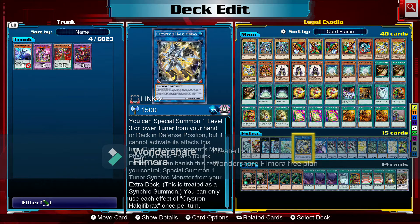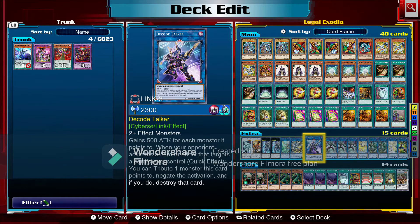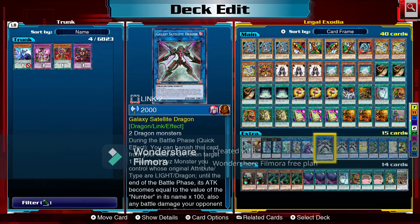Crystron Halqifibrax is a good way to go into Shooting Riser Dragon and potentially the Vermilion Dragon Mech. Next we're running Decode Talker — two or more effect monsters. It gains 500 attack for each monster it points to. When your opponent activates a card or effect that targets a card you control, you can tribute one monster this card points to to negate the activation and if you do, destroy that card.